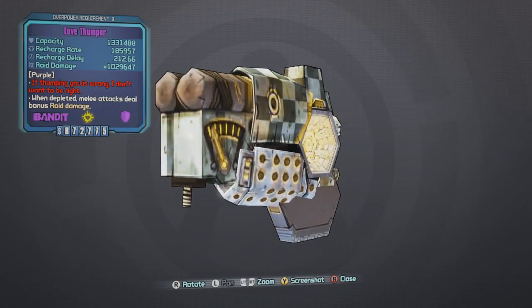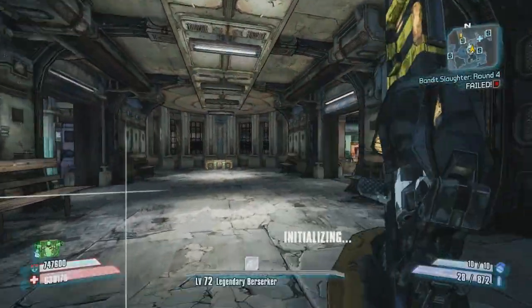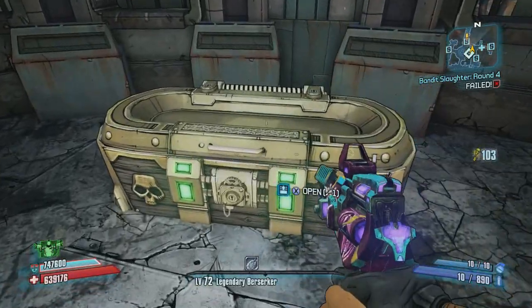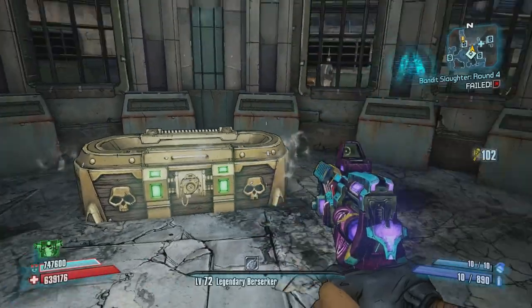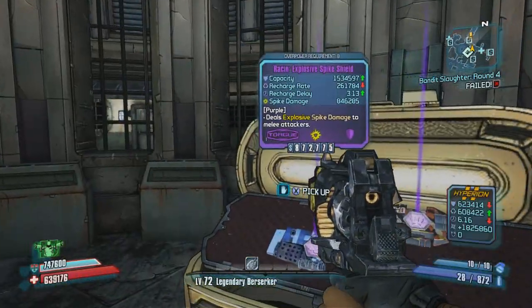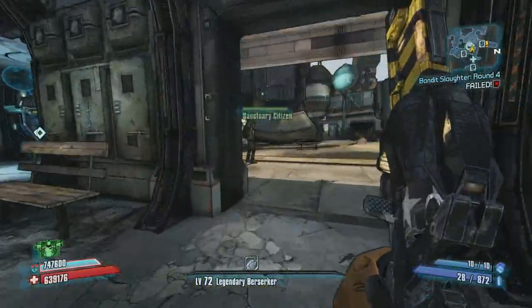But yeah, I figured I would share that with you guys. Plus we got 5 Golden Keys — I now have 103 of them. We'll go ahead and open up the chest one time. Nothing too special out of here; you can only get purples and E-tech. I figured I would share this with you guys just in case you did not know about it. If this did help you out, be sure to leave a like on the video. Thanks for watching — I'll see you guys.